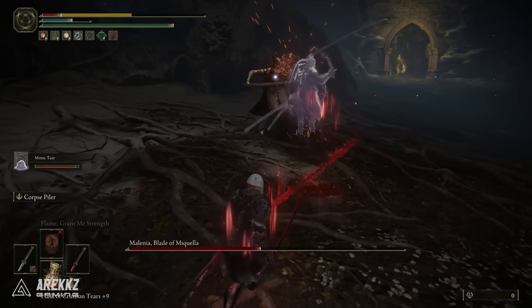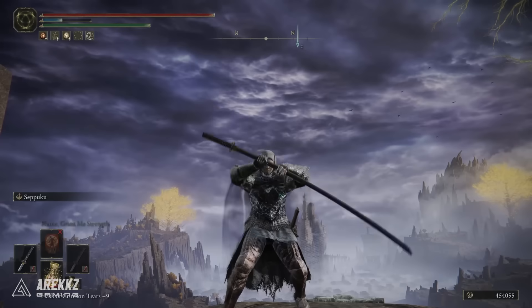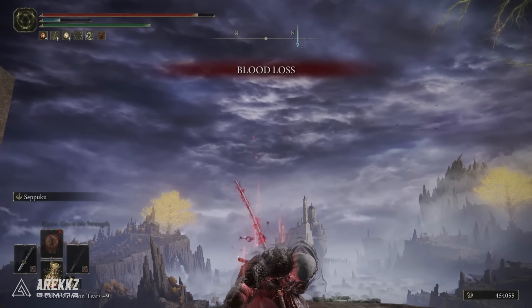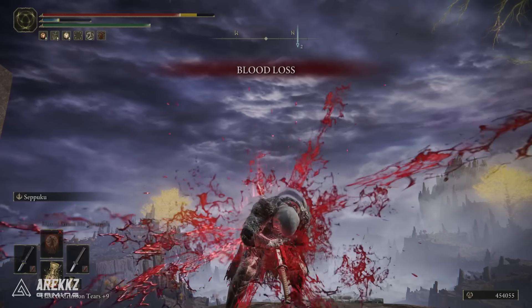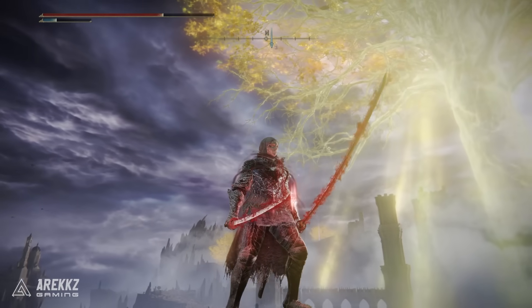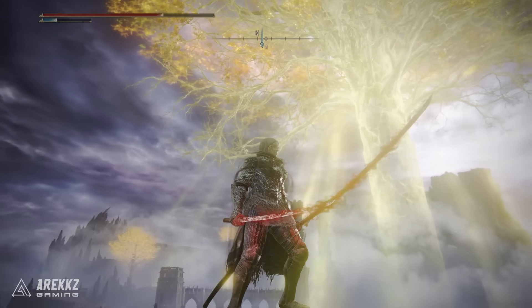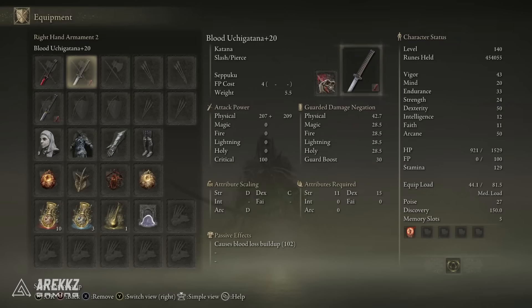However, if I want to go regular twin blade double Seppuku — applying that to both blades and just wrecking shop — we have the upgraded Uchi Katana, which is a fantastic weapon. If you start as a Samurai you'll already have this; if not, you can get one in the game and I'll link a video showing where to grab it. This one has 102 Bloodloss Buildup, currently sitting at C Dex scaling, and it is very nice.